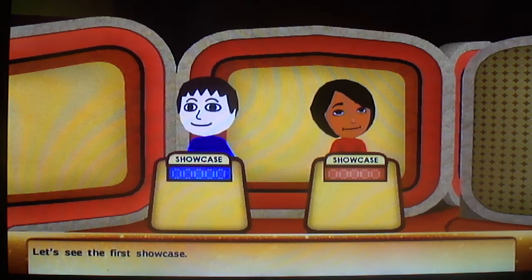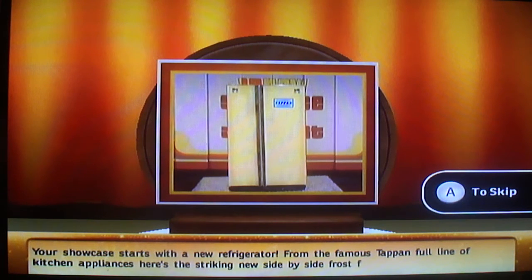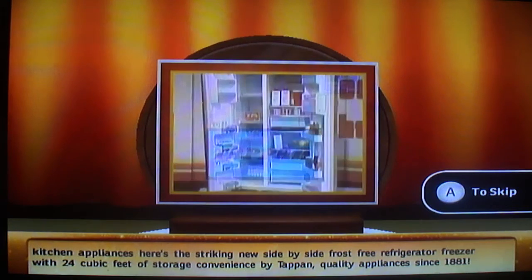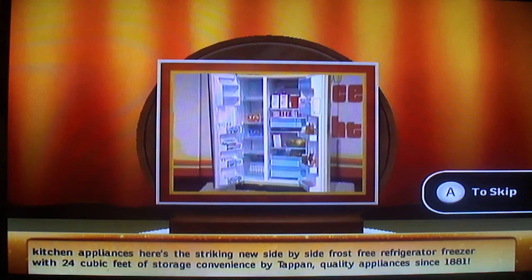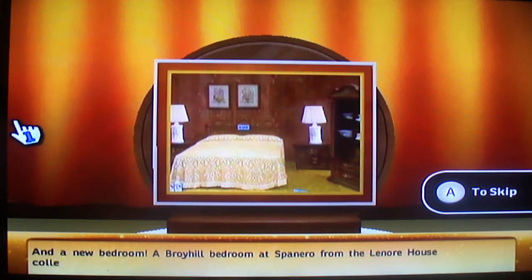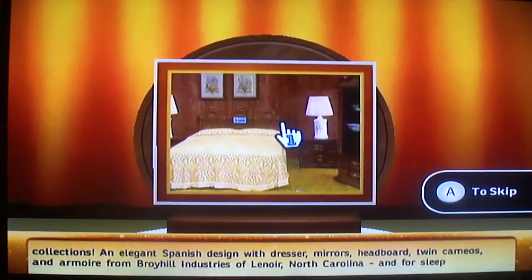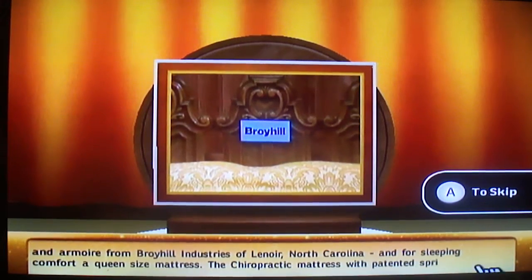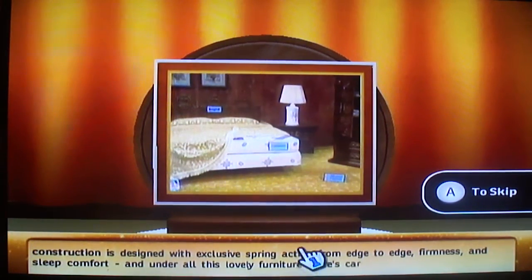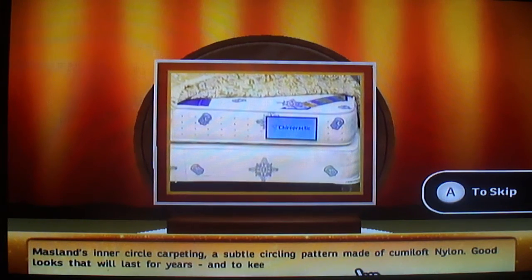Let's see the first Showcase. Your showcase starts with a new refrigerator — from the Tappin Home line of kitchen appliances, the new side-by-side frost-free refrigerator-freezer with 24 cubic feet of storage, quality appliances since 1881. And a new bedroom — a Roy Hill bedroom from the Lemoore House Collection, elegant Spanish design with dressers, mirrors, headboards, twin cameos, and armoire. And for sleeping comfort, a queen-size chiropractic mattress with patented spring wall construction.